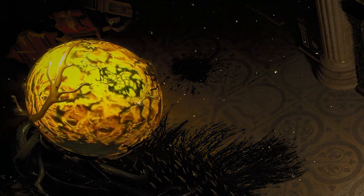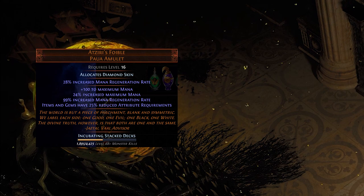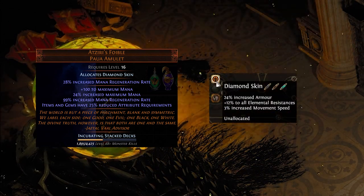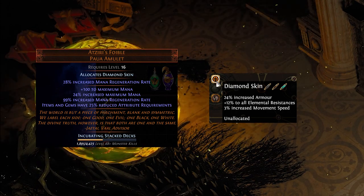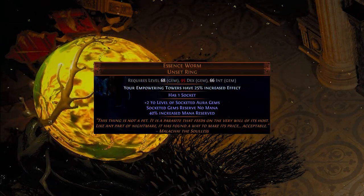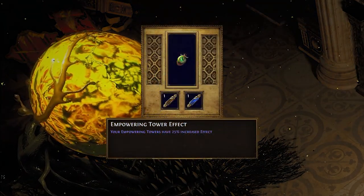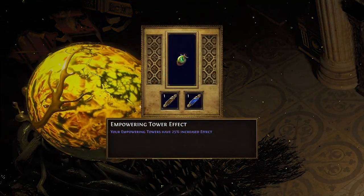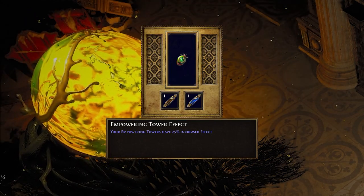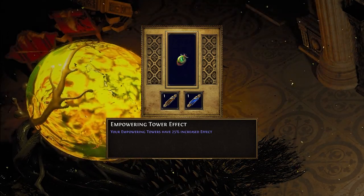Moving on to anointments — you can anoint any notable large passive on the tree with a certain combination of oils that drop from blight encounter chests. For anointments useful to us, there are two types. You can anoint rings to buff various towers during a blight encounter. Some useful anointments: sepia plus azure gives your empowering towers 25% increased effect. This is by far the best overall anointment when considering cost versus reward — it's very cheap and has a very powerful effect. This is the one I recommend for most people.